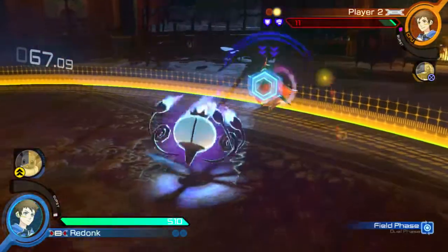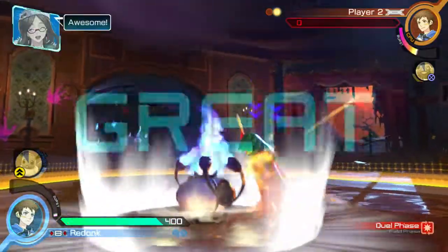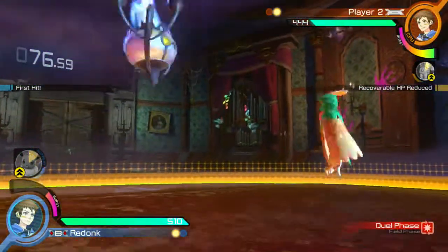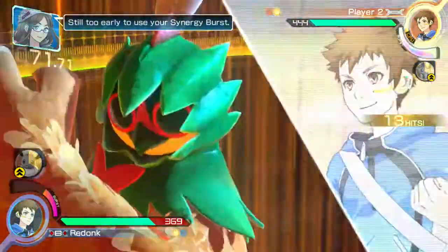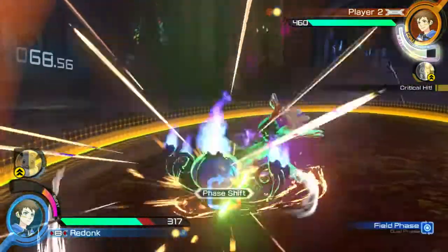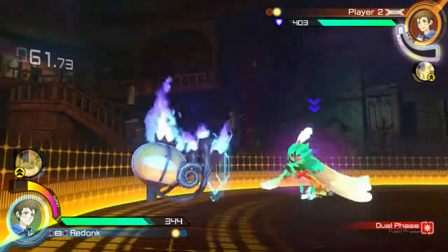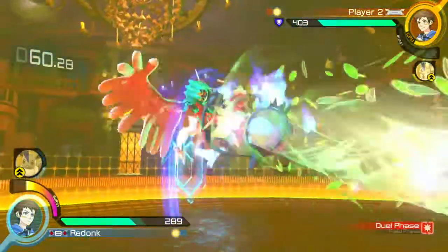Today we are sticking with Pokken Tournament DX for Nintendo Switch, and we are going to get into Chandelure, the ghost-type fighter. The health pool is one of the smallest in the game — 510 hit points to be exact — and the type is power type. He's a power-based fighter, and the best way to describe his playstyle is a power-projectile-type fighter. His overall speed is average, and we recommend you stick with a standard cheer until you're comfortable using a synergy-focused cheer.